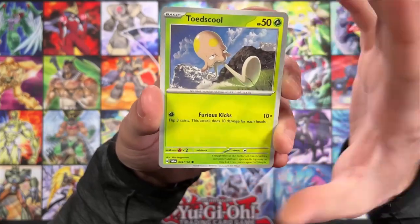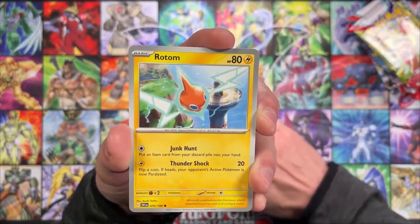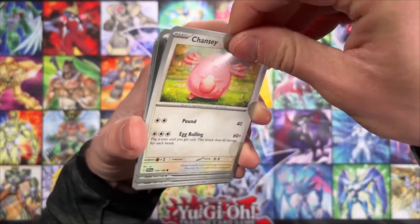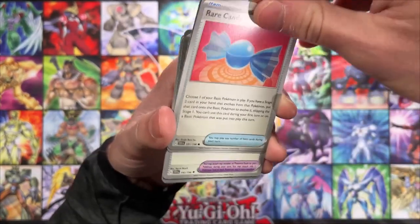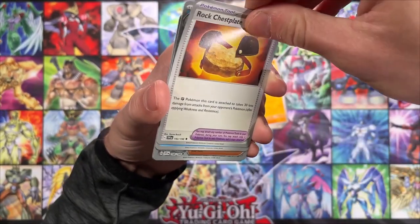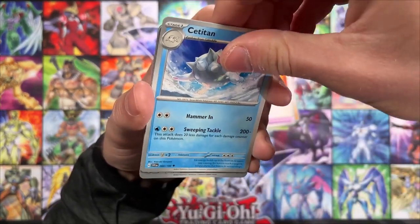We got Toadscool to start off here. I really like the Secret Illustration Rare of that — I did pull that in one of our previous videos. We got Rotom. Still seeing some of these cards for the first time. Chansey, although I have opened a few Scarlet and Violet packs. Really enjoying doing these Pokemon openings. Rare Candy. Lucario — that's a favorite right there. Rock Chestplate, Items and Equipment — those are cool cards too in these besides the Pokemon, as well as the Trainers.